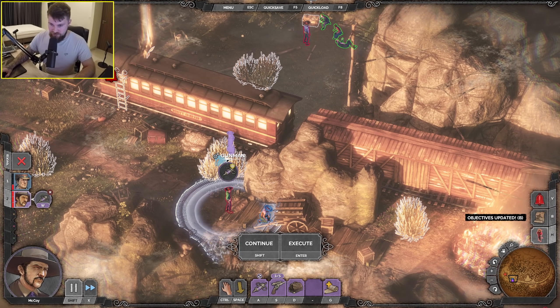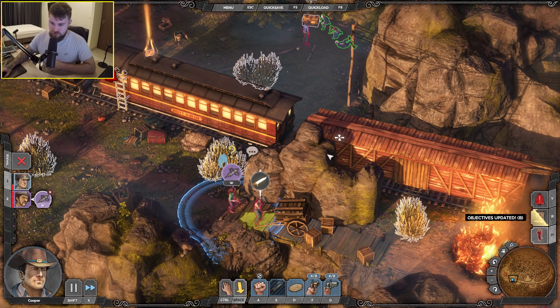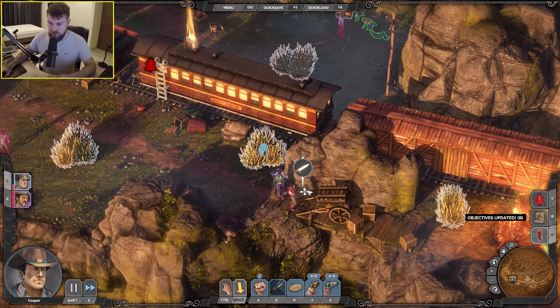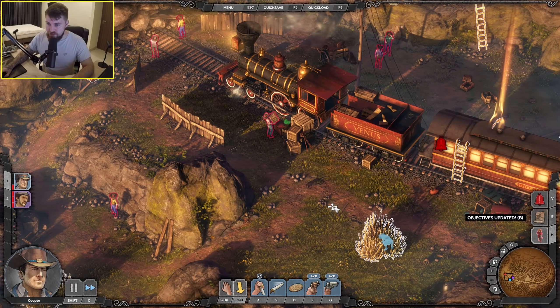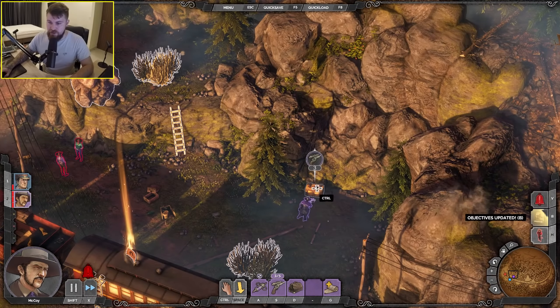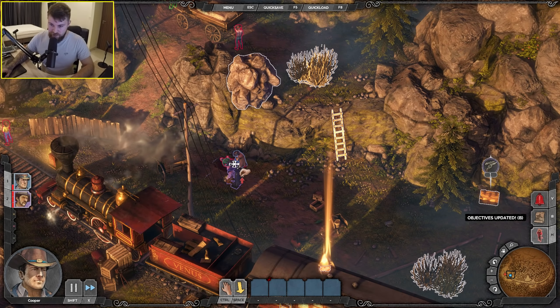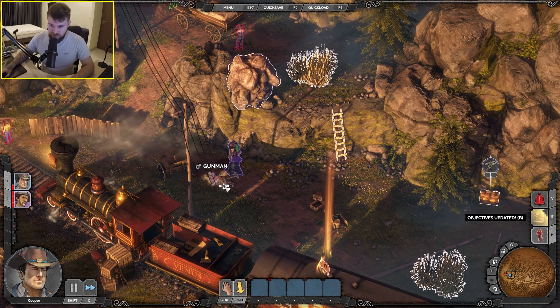I want you to knife him, I want you to throw a dagger at him — go. This guy's patrolling, so let's wait and kill the patrol. Got a chest over here with three bullets in it. We're both going to grab these bodies.